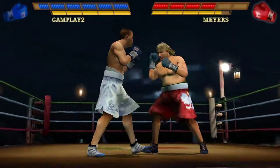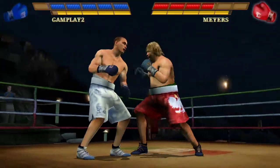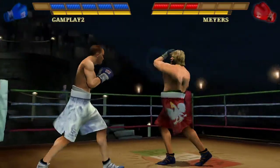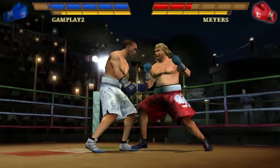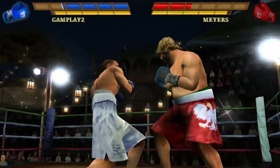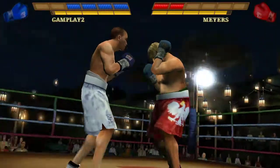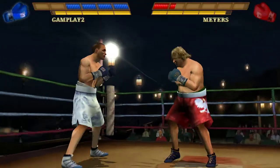Bam Bam believes in his power, but he's going to have to connect if he wants his opponent to feel it. I think I see some swelling starting to show up around his right eye. Some move to avoid that punch by Bam Bam. So much for that approach — he'll have to try something different if he wants to hit him. It appears as though some swelling is forming around his left eye, and this could start to pose a problem for Bam Bam.